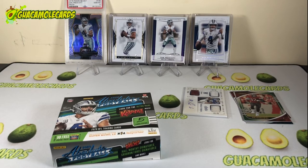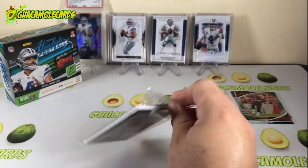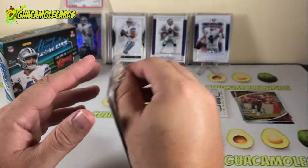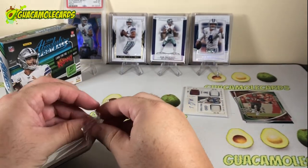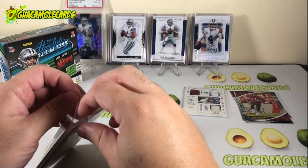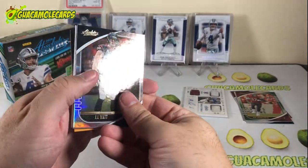There's definitely upside on high-profile rookies in this product, so don't sleep on it. It's not my favorite, but that doesn't mean much. We've got JJ Watt on the front and Kid Reporter in the back. Cellophane always gives me fits — there we go.